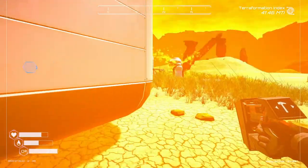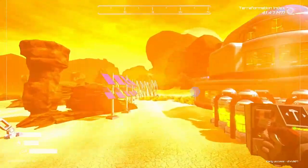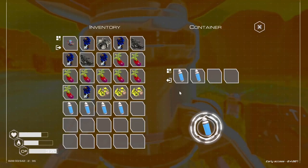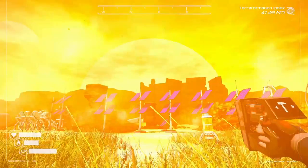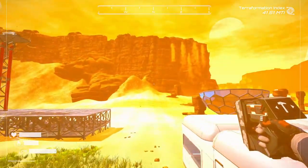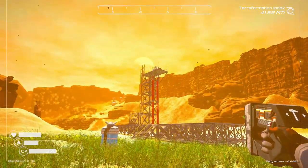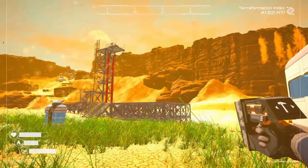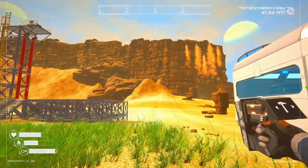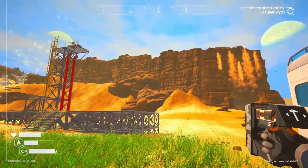So now I have the ability to gather 8 water. I sent up another rocket for raising the temperature, which opened up the ice caves over in this cave here. I've got to get another plant.